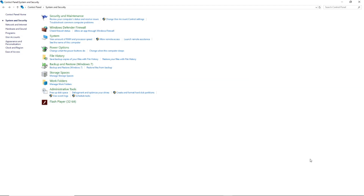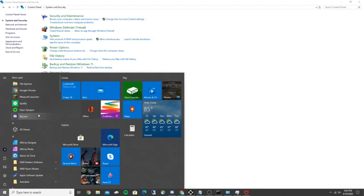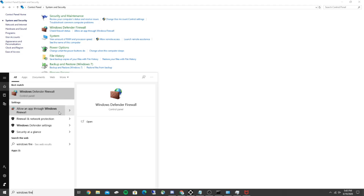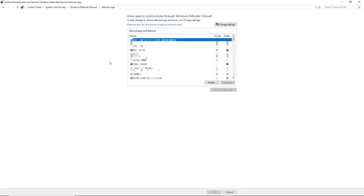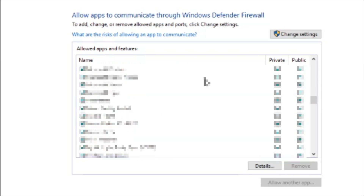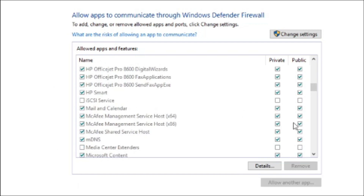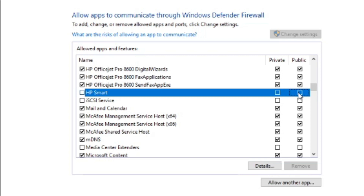Windows Firewall can also block the LAN server from running. To access it, go to Control Panel, System and Security, or just search Windows Firewall in the bottom left. Once you're in, go to Allow an App Through Windows Firewall. Scroll down to J — some people will see Java Platform SE Binary listed there. Hit Change Settings, then check or uncheck Java Platform SE Binary to allow it access through the firewall if it's being blocked.